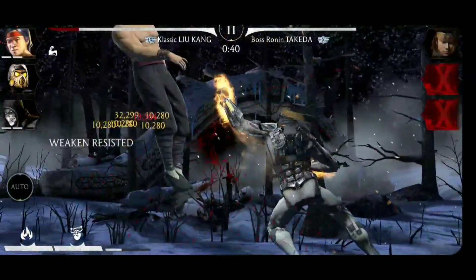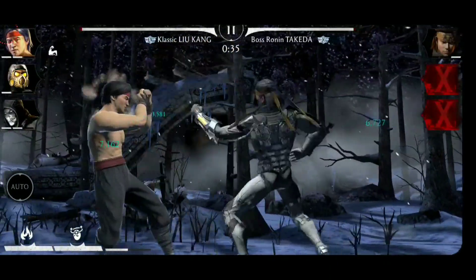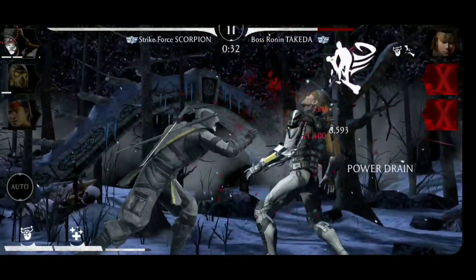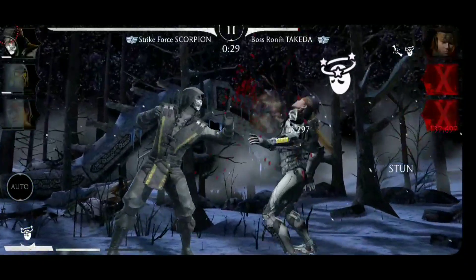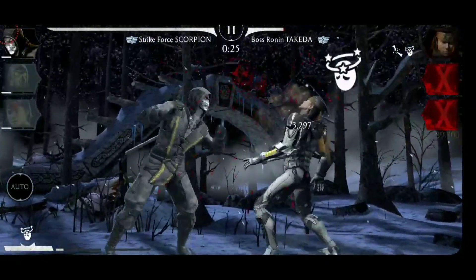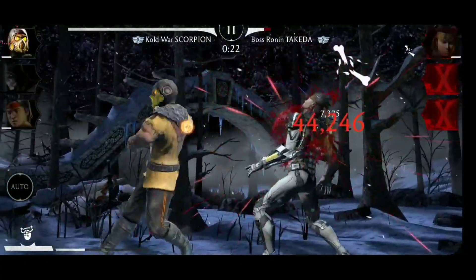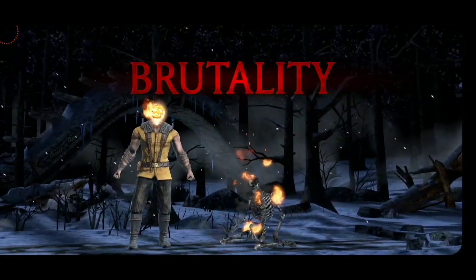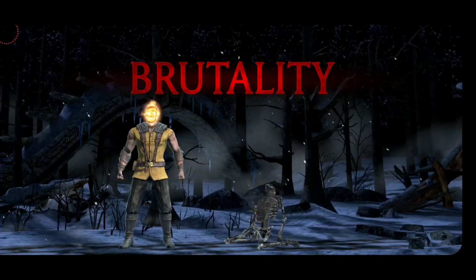Now another combo ender by Liu Kang versus Takeda. We are once again caught by that special one, but at least weaken was resisted. Now interrupting Ronin Takeda, and the tag to Strike Force Scorpion — we have literally two special ones ready, and actually three. That's the second one, here is the third. We tag to Cold War Scorpion and here we have a brutality — ending match number 100 of the fatal difficulty in this returning Shirai Ryu tower event.